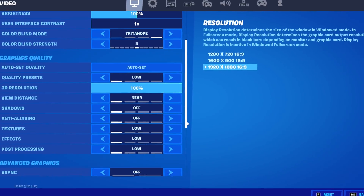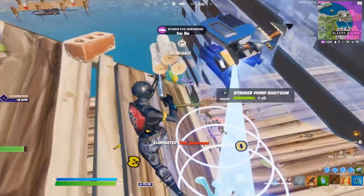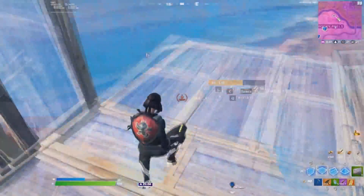Then, on the same page, scroll down and put your view distance on medium, and put your textures on high. I'm not exactly sure why, but doing these two things will greatly increase your FPS, because it has something to do with your graphics card.